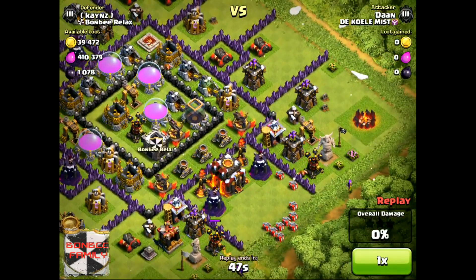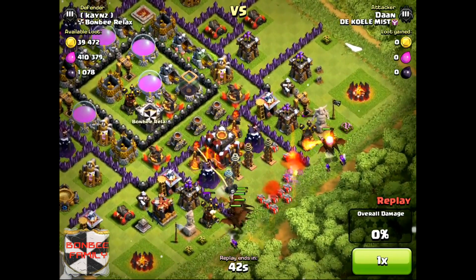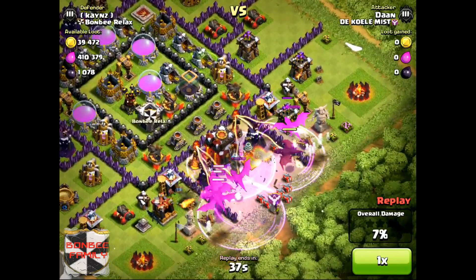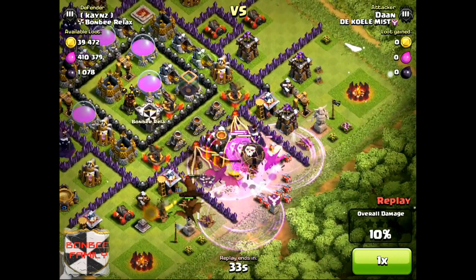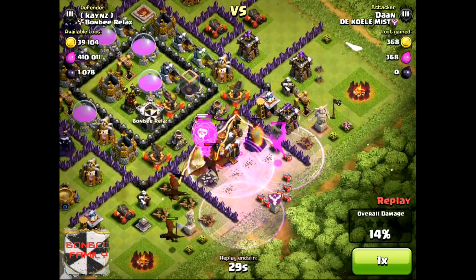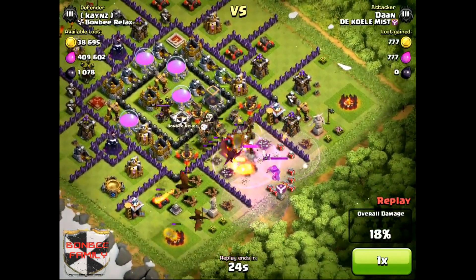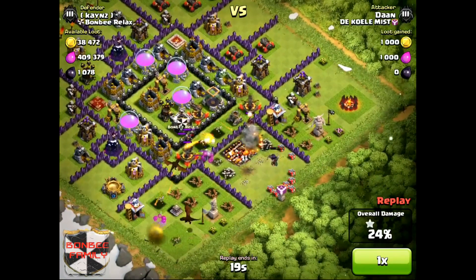He was clever enough — he took out the air defenses first, then deployed his dragons. He dropped his rage like he normally would, thought okay I've got the Town Hall and all these defenses, let me take it out, and dropped everything including his rage. He managed to get the Town Hall just because he didn't activate any of the ground bombs, so he got the Town Hall in the end.